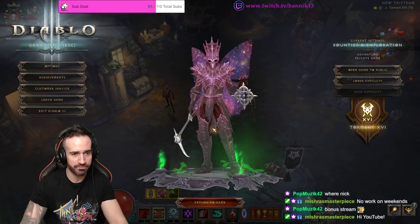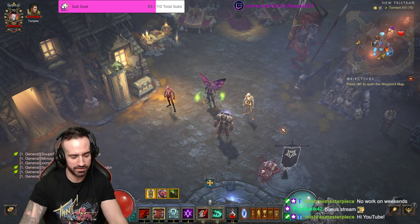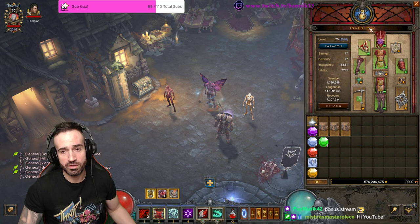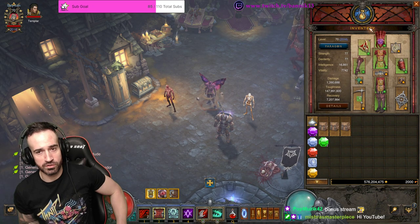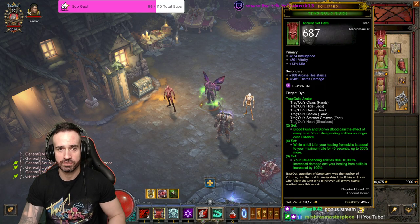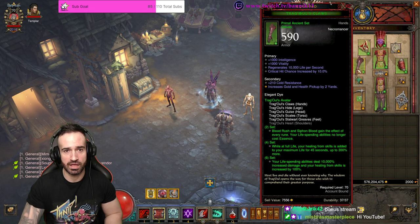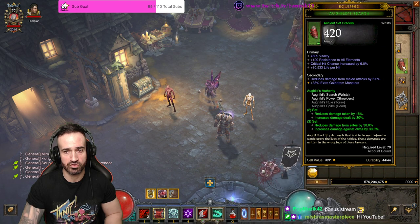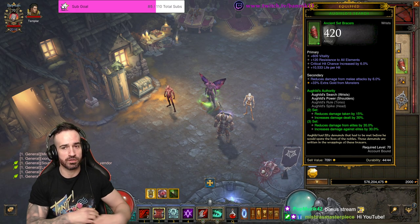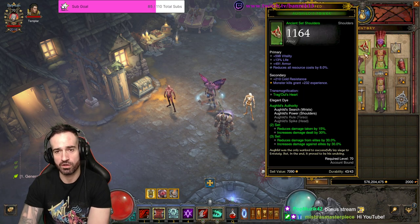Trag'oul's, as you can see, is a good looking set, especially if you color coordinate and have yourself some cosmic wings. Opening up the inventory here, we're using five pieces of Trag'oul's, but because we've got Ring of Royal Grandeur, we're going to benefit from the six-piece bonus. So I've got the helm, the chest, the pants, the boots, and the gloves. We're using Orghild's shoulders and Orghild's bracers as well, because we have Ring of Royal Grandeur.